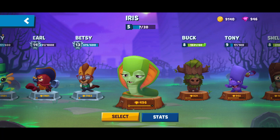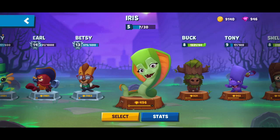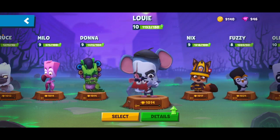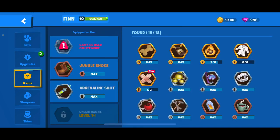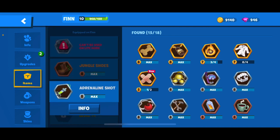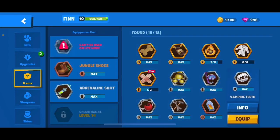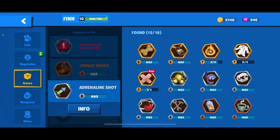Starting out with items and attributes — I don't have hardly any items for her, so bear with me. Adrenaline Shot is probably going to be a staple, unless you're very good at using medkits consistently. She is a longer-range character, so if you're careful you could take it off. Fangs is going to be a must. So Adrenaline Shot and Fangs are two I definitely recommend. Do not use Bandage, because she doesn't have enough health to balance things out — it's just not a good item for Iris.